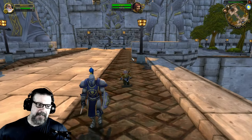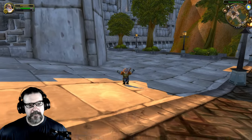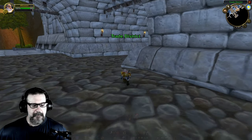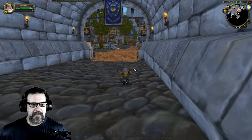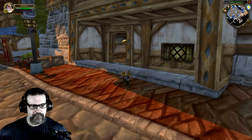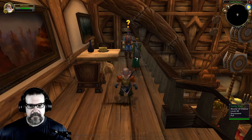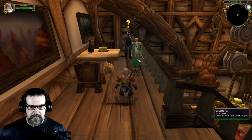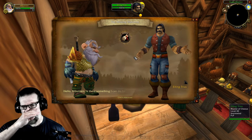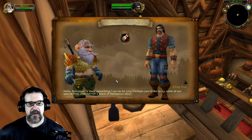Let's go see Elling — I've been calling him E-line but I'm pretty sure it's Elling. He hangs out in the cheese shop; he's a very mysterious character. I believe he has ties to Van Cleef and that dungeon. There's a group called Friends here. 'Can I help you? Hello Mountain — perhaps you'd like to try some of our special Trius Cheddar or a block of Dornasian Blue?' Not right now, my friend — I've got a sealed note for you.